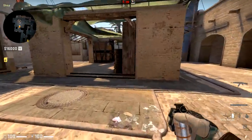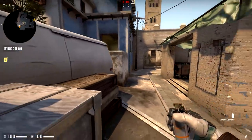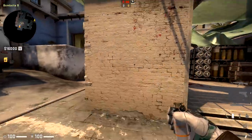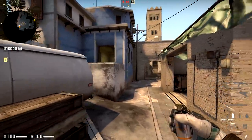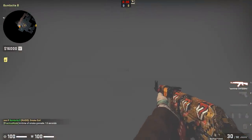This one is fairly well known, but an easier and safer way to jump spot B on Mirage — now that the lip has been removed — is to jump spot it from back over here. With this, you have just about no chance of getting AWP'd, and you can easily keep a smoke in your hand to drop it down if they go for a quick execute and play around it.